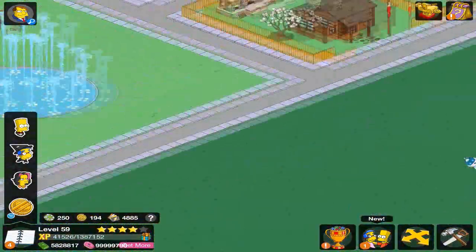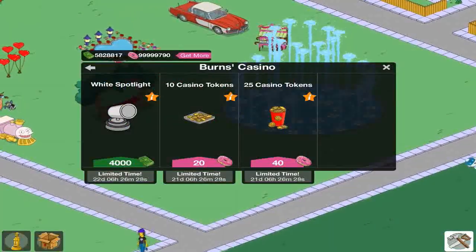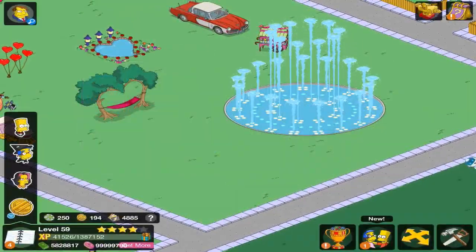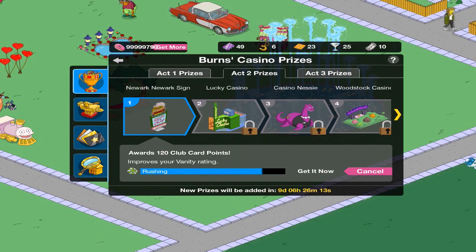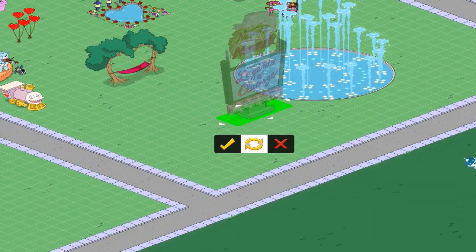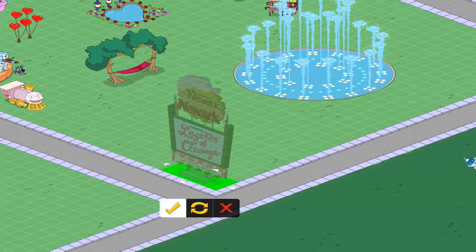Let's go back to get the rest of the items. There are new items to get — the first one is the Newmark sign, which costs 6,800 green casino chips or 100 donuts. We're going to get that for the 100 donuts and place it over there.